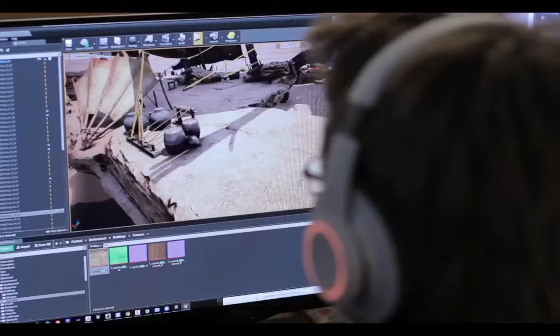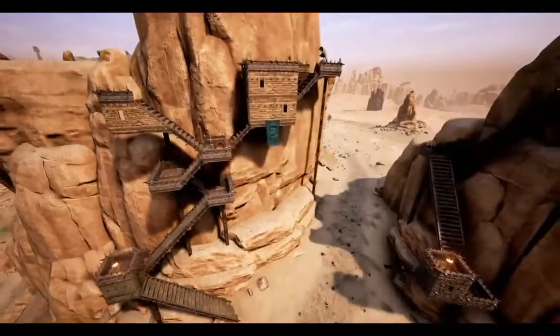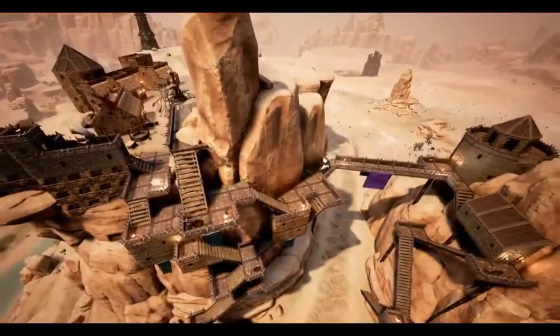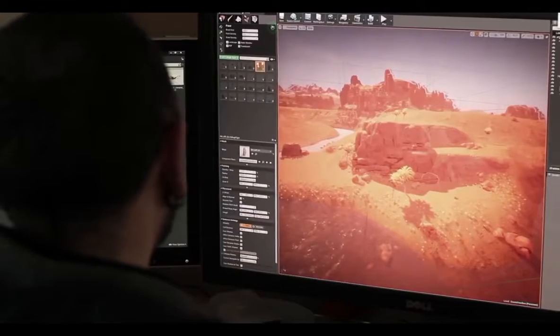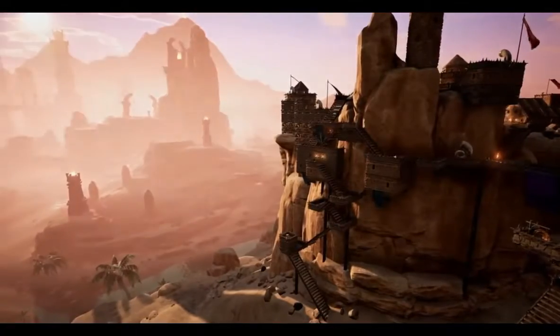Players should always be thinking about what is a good strategic location for building their bases. With the building system in Conan Exiles, we allow players to build into the side of cliff faces, up mountains. You want watchtowers and walls to place archers at. Elevation is also very, very important, and it might add a layer of protection against enemy archers or against their avatars.